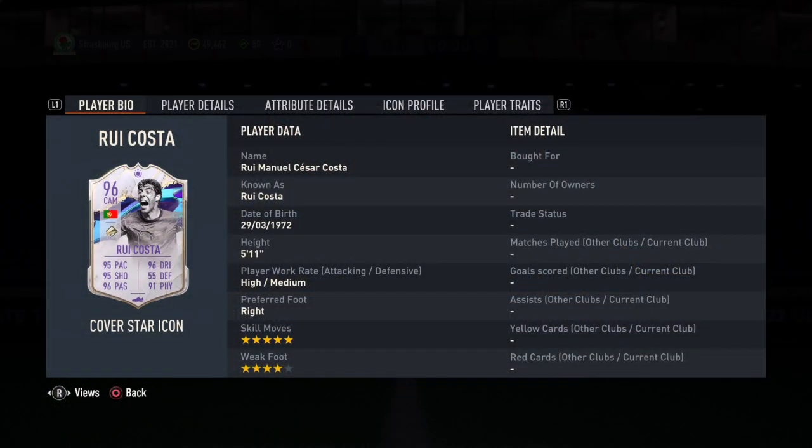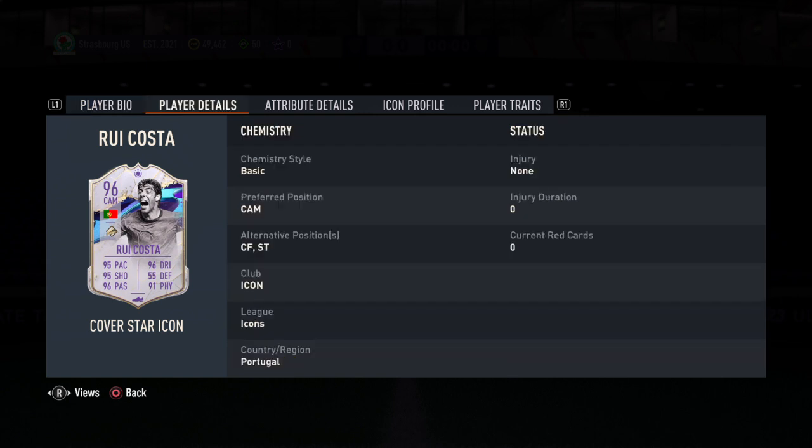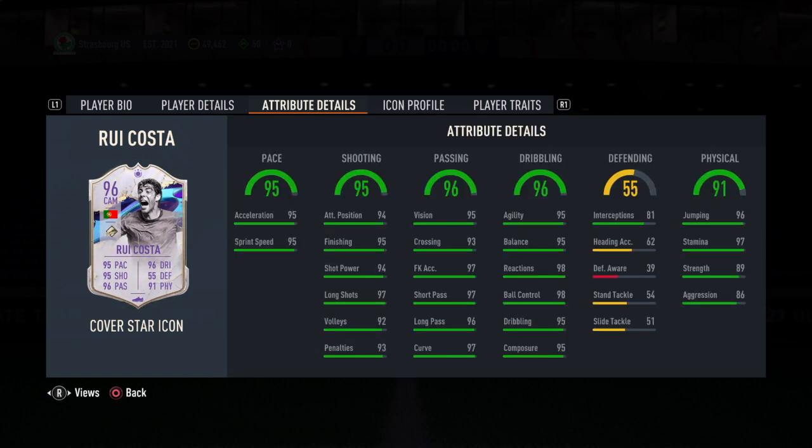He has a five-star skill move, four-star weak foot, and he's five-eleven. Medium/high or high/medium work rates. He can play the striking position and the CF position. There are a lot of CMs in these promos — a lot of CMs. Algebra details here: his defending is lacking, but we look past that.